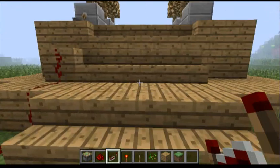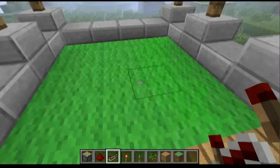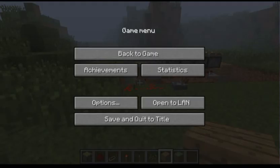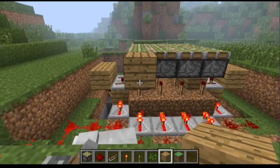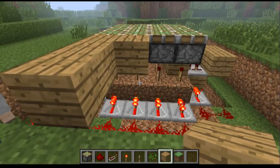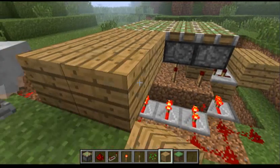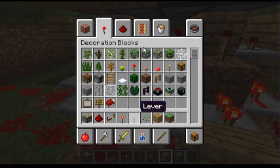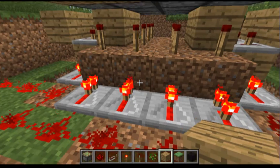This is what I did: I put wool on top of the pistons and covered it off with wooden planks. I'm just gonna put wool over it since I don't feel like doing the full thing right now. Let's use some black wool.